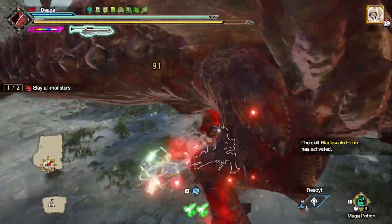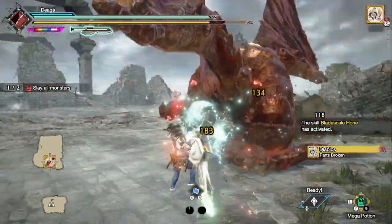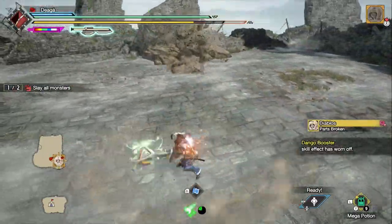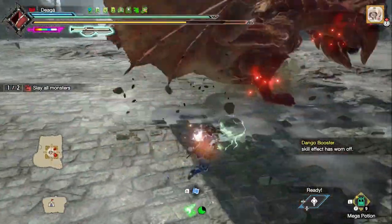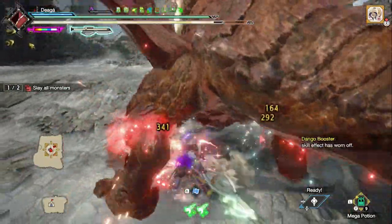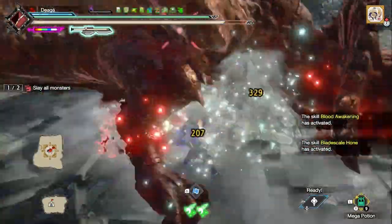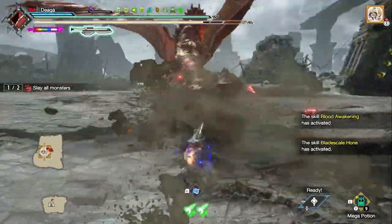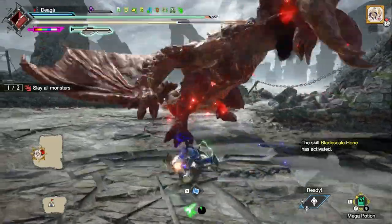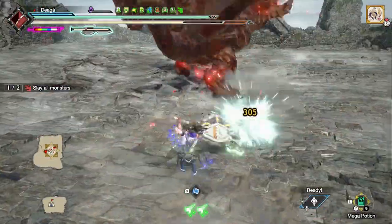I dodged the roar there — didn't need to — but I wanted to get the Blaze Scale home proc and I did it. I had the counter ready so I can counter the dig, which was nice. But then I cannot counter the Catapult, so I just let it fly over me and then punish. I dodged the Hip Check there — I'm running Evade Window 4 as usual because of my Evade Charm, so that helps a lot with the lingering hitbox. The normal Diablos spin is just one rather than two, so it's a bit less annoying.